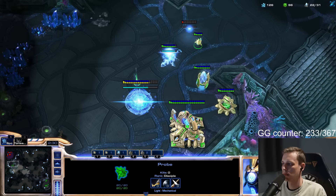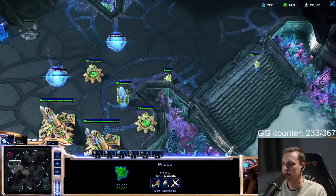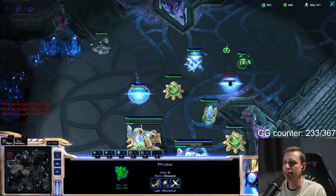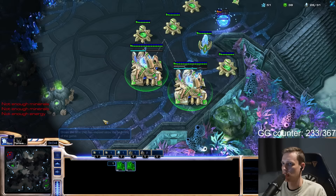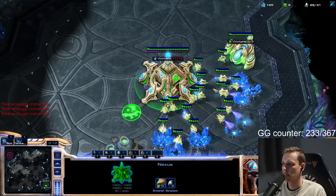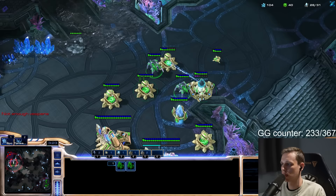He's not taking any base — he hasn't canceled this one. Second gas — yes, he just canceled that base. Do I saturate this instantly? Yeah, saturate it instantly. We get a second gateway, chrono probes again. We want to put gateways in the back because this gate will take up space for cannons. We will want about three cannons covering his ramp when ravagers are done.